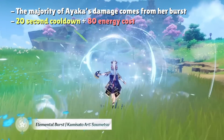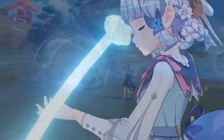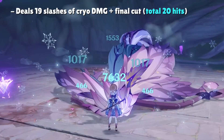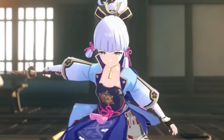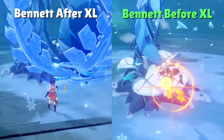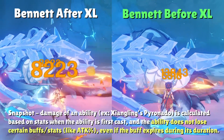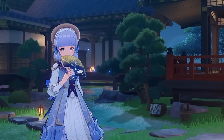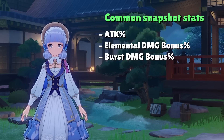Ayaka's elemental burst costs 80 energy, has a 20-second cooldown, and launches a snowstorm that moves forward and slashes enemies for cryo damage. If every single slash hits, her burst deals a total of 19 slashes plus a final cut with a slightly higher damage multiplier. For advanced theorycrafting, there are two things to understand: snapshotting and internal cooldown. Snapshotting is a mechanic where certain abilities calculate their damage output based on when the ability was first cast, not considering stat changes after casting. The most common stats to consider are attack and damage bonuses such as elemental damage bonus or burst damage bonus.